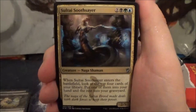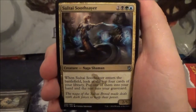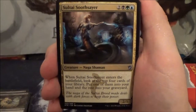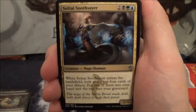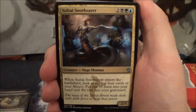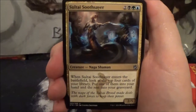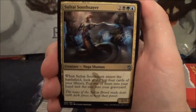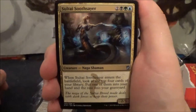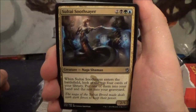Here we have a new card: Sultai Soothsayer, a five-cost 2/5 Naga Shaman. Whenever Sultai Soothsayer enters the battlefield, look at the top four cards of your library, put one into your hand and the rest into your graveyard. If you're really going for the Sultai theme, he's a pretty good card — lets you filter cards and put them into the graveyard to maybe Delve for something later.